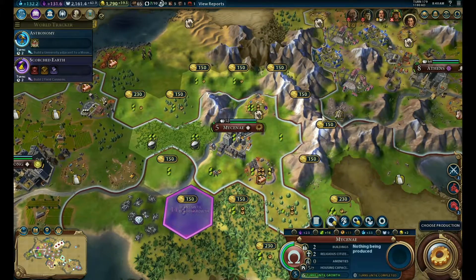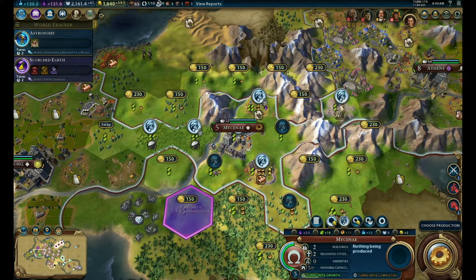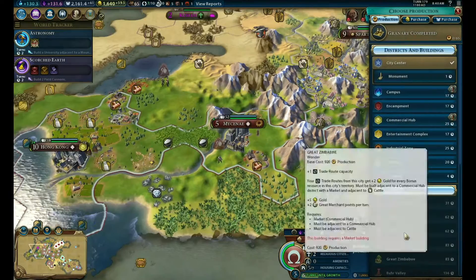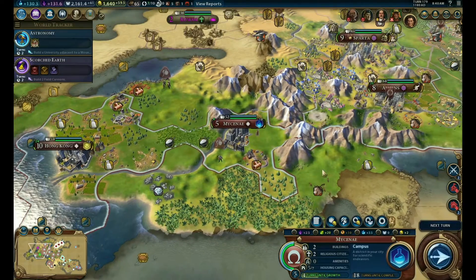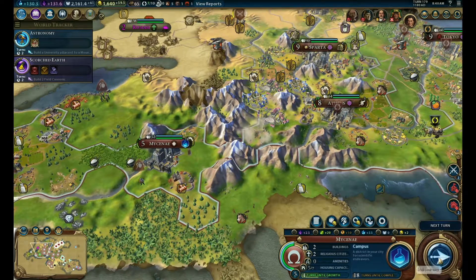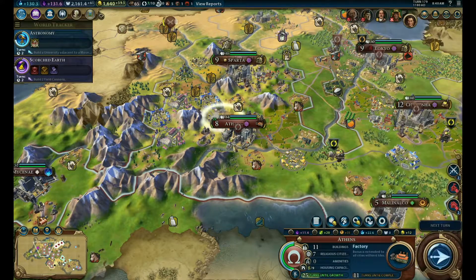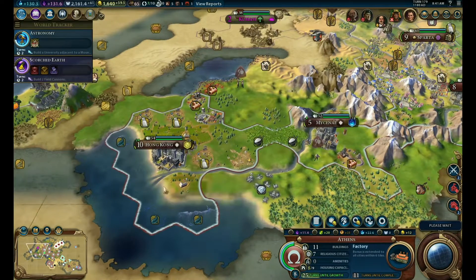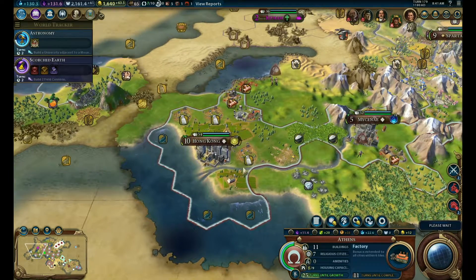Let's buy a tile here. Let's swap this one - we're going to unfortunately replace it, because that's a hell of a campus. I'm going to switch off of this and go for the factory. We'll let the bank finish up in Sparta next turn. Ten turns here for another commercial hub - very nice.